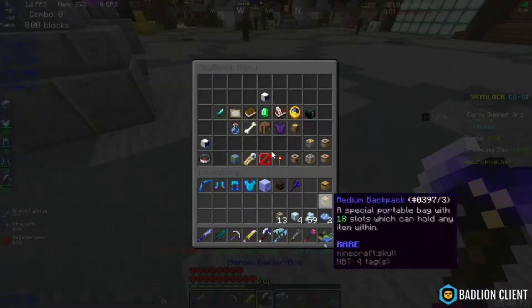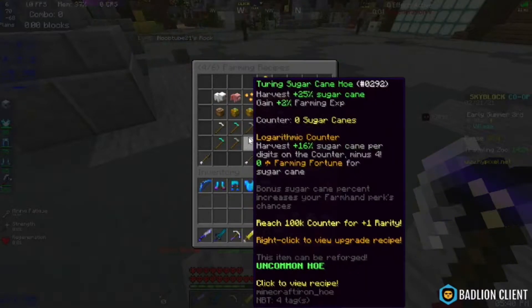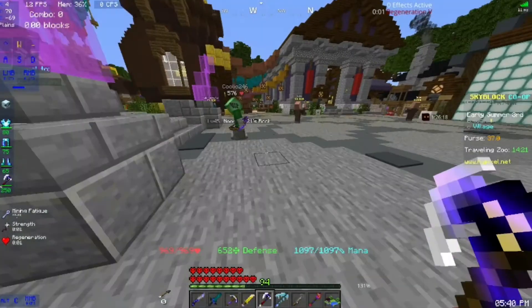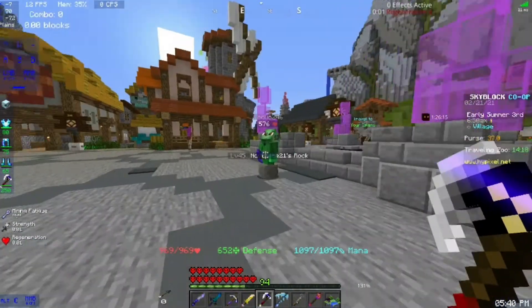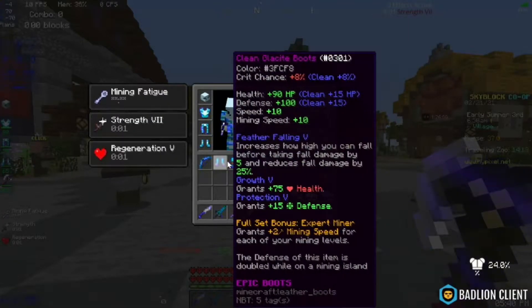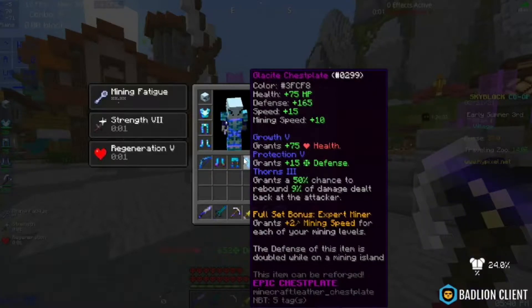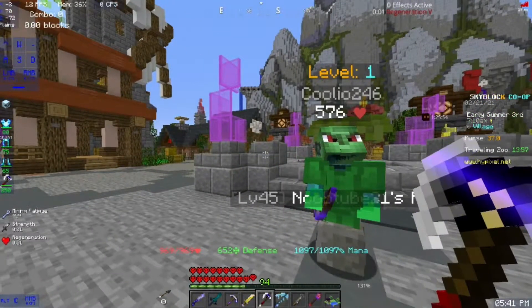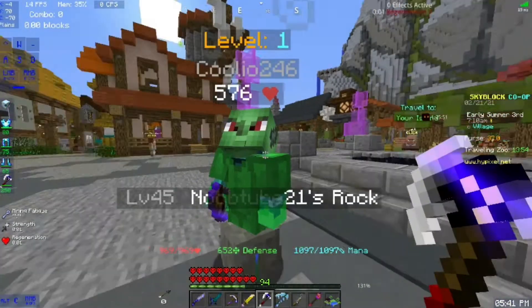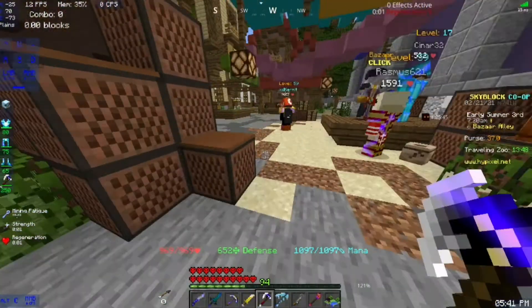Another thing they added is new hoes - there are a lot of new hoes. They added new armor too. This guy is wearing goblin armor. In my inventory I have glacite armor. I can't pronounce things - I'm bad at reading. These armors are only available in the dwarven mines type stuff. This one's better - they both increase your mining speed. The glacite armor I have is better for people who generally have mining level 25 or higher. I'm at mining level 30. The goblin armor is better if you have lower mining levels.